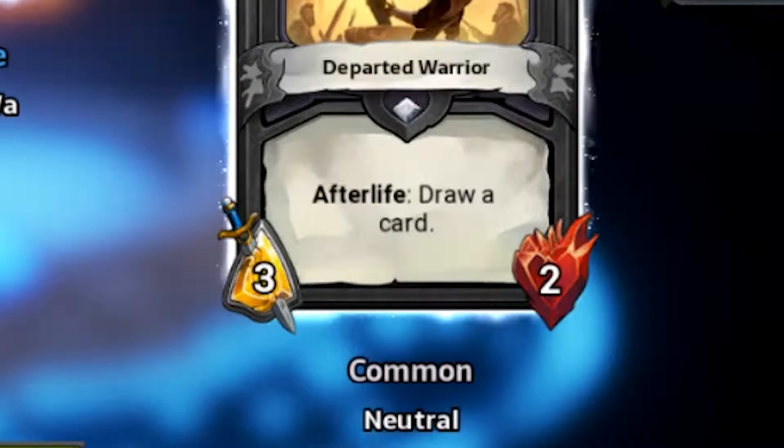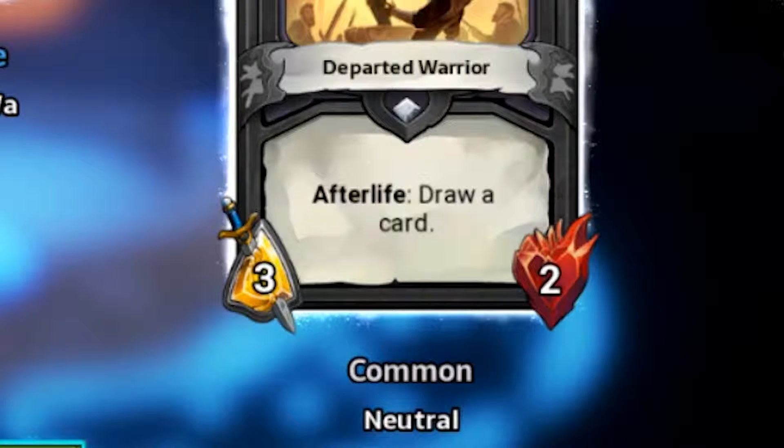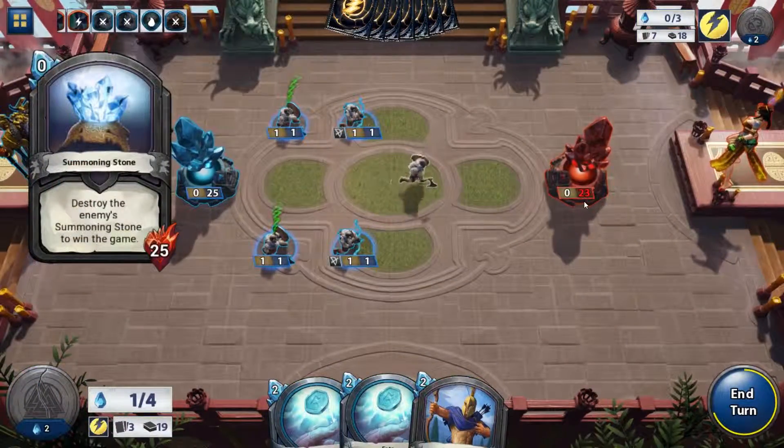You basically just have your attack points on the left-hand side, which tell you how much damage you're going to deal to an enemy, and on the right-hand side you have your health points, which tells you how many health points your character has. When you summon a card, the character spawns on the grid.